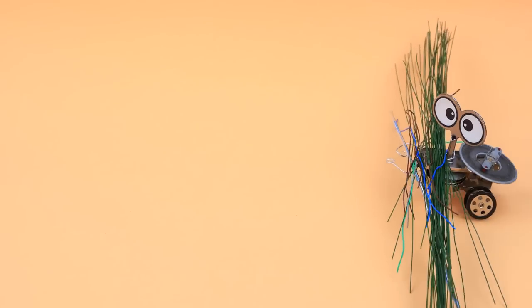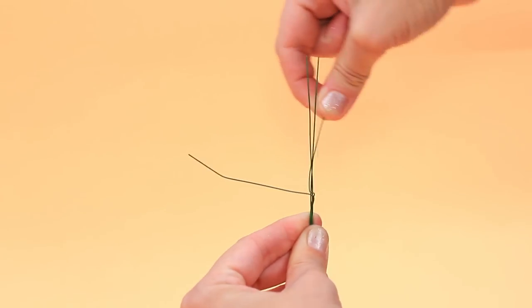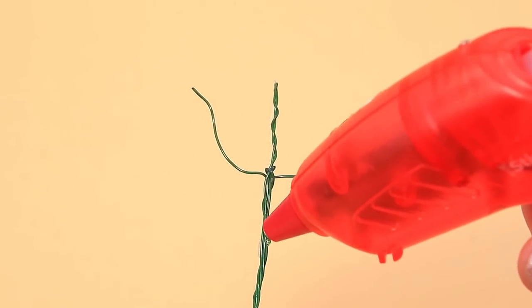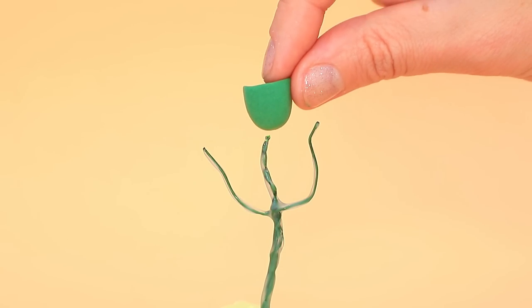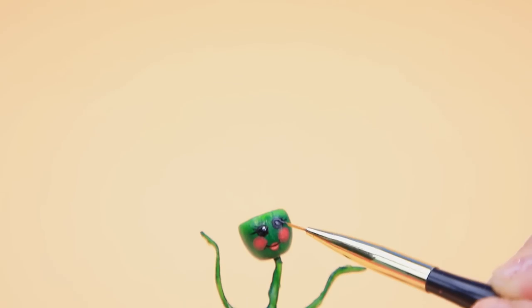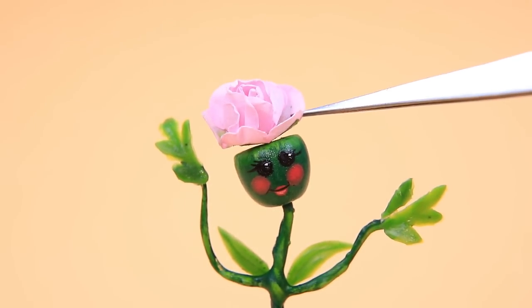What do we have here? The assistant brought the supplies. First, twist the frame and cover it with hot glue. Yellow plus blue is green! Let's decorate the body — the first leaves are sticking out. A wonderful flower blossomed on the head.